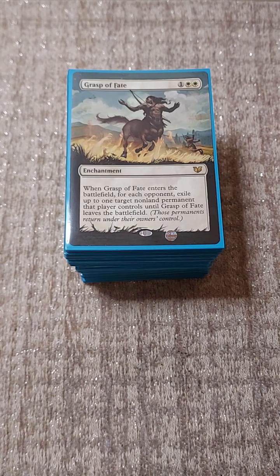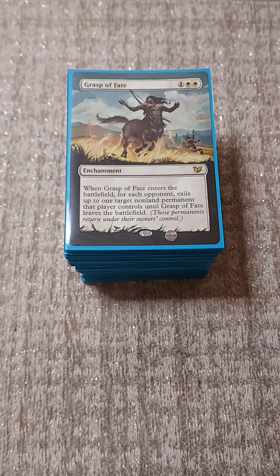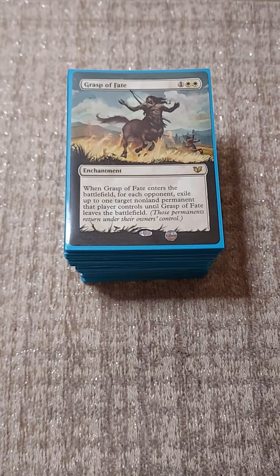Grasp of Fate would be the other card you go into to get rid of stax pieces from your opponents. Remember, because of Xer's weird ruling and the way he works - you can Google it - all these Oblivion Ring type effects when they come out with Xer kind of go right through hexproof. So it doesn't matter how many times over a hexproof permanent is on the opponent's side; Xer doesn't care about that.